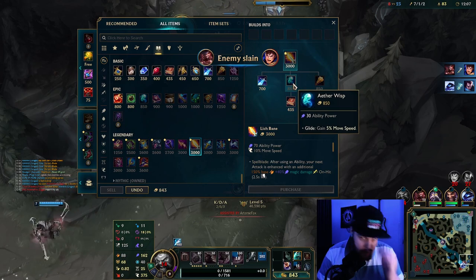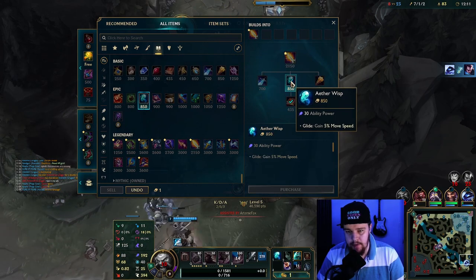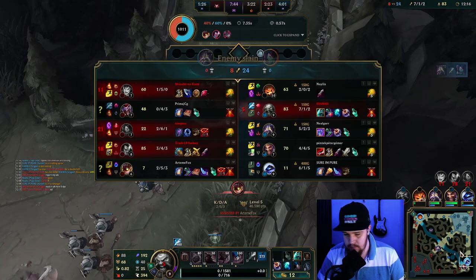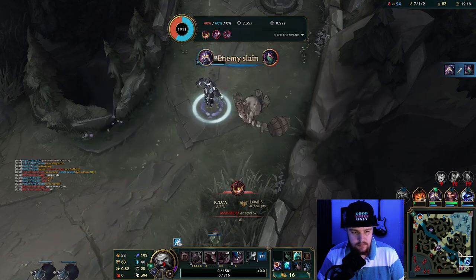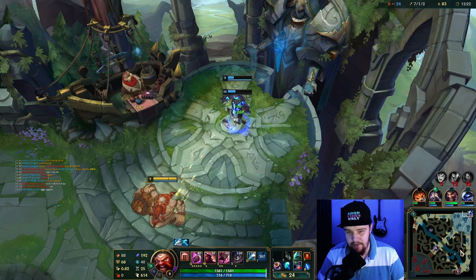For my secondary item, since I'm doing pretty well this game, I'm just gonna go for a Lich Bane for the damage, and also get the Aether Wisp here for the extra move speed. I still have the most farm in the game — I find that very surprising.